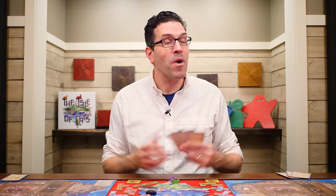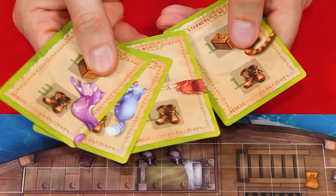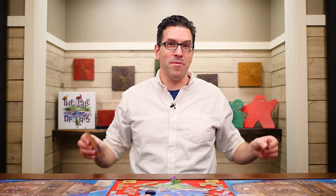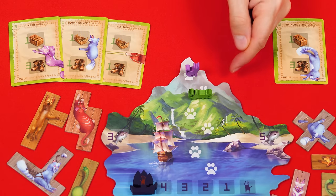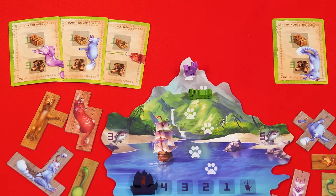Now we come to phase four — rescuing cats. Look over the cards in your hand and pick any with a green frame that you'd like to use this round; these are rescue cards, placed face down in front of you. You don't have to use all of them. Once everyone has chosen, all players flip their cards face up and check who has the highest speed — the total boot symbol value on flipped cards. Players then arrange their cats on the island from highest to lowest speed, with ties maintaining the same relative turn order as before.